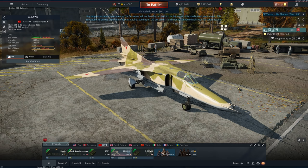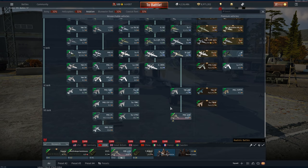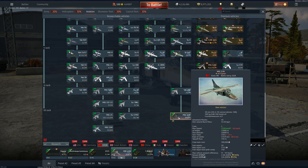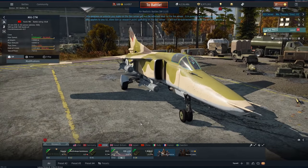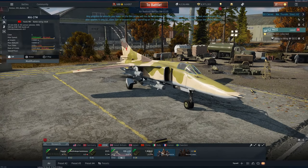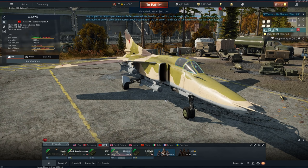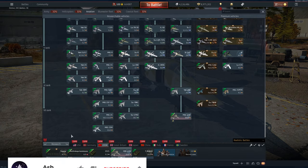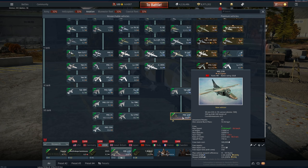MiG-27M - that's what we're here to talk about today. This thing is immeasurably fun, however, despite its reputation for being in the wrong part of the tech tree - see previous video for that - it's kind of interesting. 11.0, Rank 6, Rank 7 sorry, with a 30 millimeter cannon underneath, a bit like an A-10. It gets countermeasures as well. It can use Vikhrs and other guided missiles, and this thing is a close air support slash fighter slash interceptor that's been put underneath the jet bomber line.